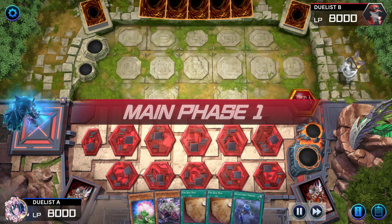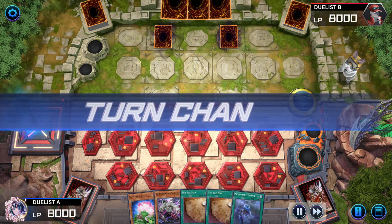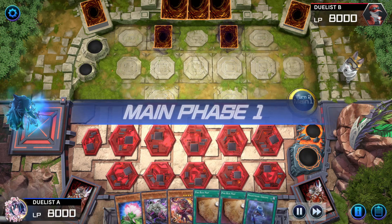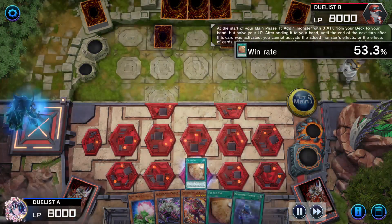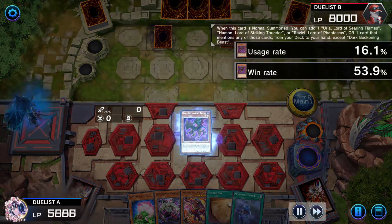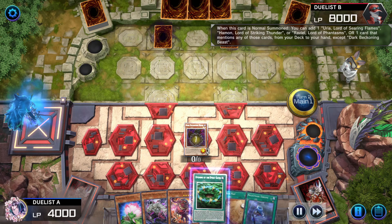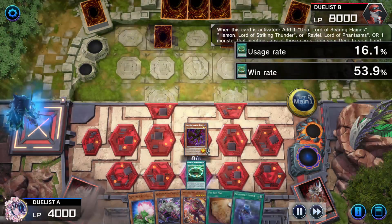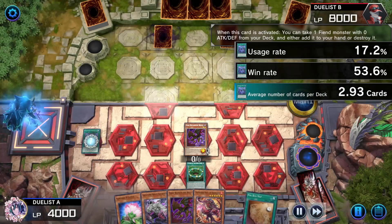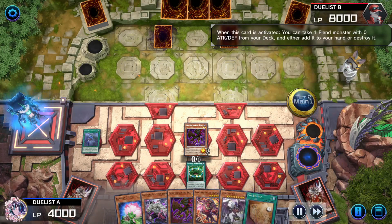Next match: Yubell. Opponent sets two and passes. Player draws Sharvara, activates Pyiraze Map, getting Beckoning Beast — having their life points reduced, summon the Beast. The Beast adds Opening of the Spirit Gates. Activate the Spirit Gates; Spirit Gates adds another Beast. Activates Nightmare Throne, getting Spirit of Yubell to hand.